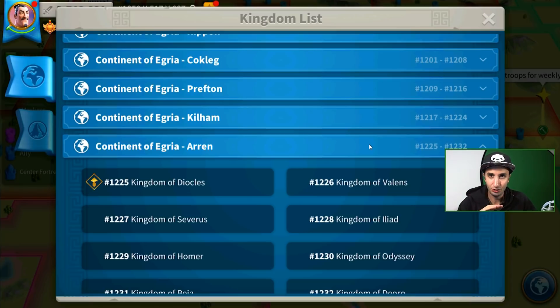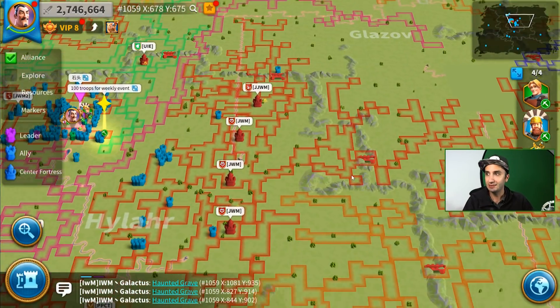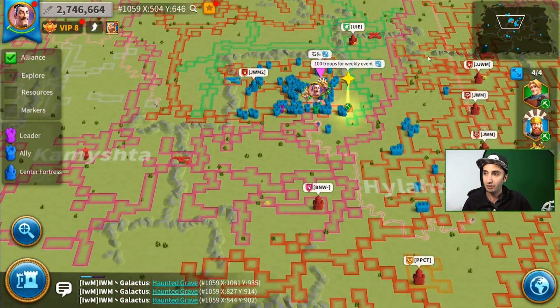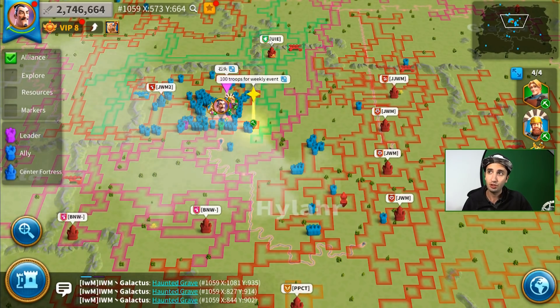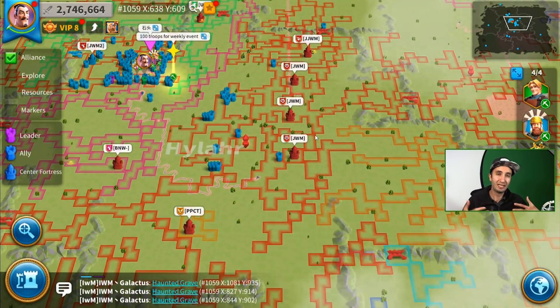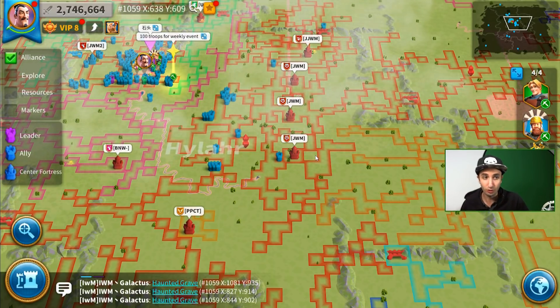The first thing I recommend is to figure out what kind of kingdom you're looking for. Are you looking for a kingdom with multiple alliances contesting the lost temple? Or are you looking for a kingdom like kingdom 59, which is dominated by a main alliance that has sister and family alliances sharing the kingdom? As you can see, B and W have a great area of zone three, and so does IWM. The main alliance has the better resources, but it's a family where people work together.